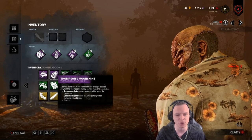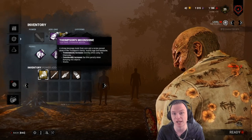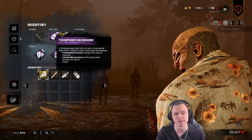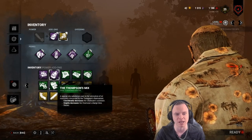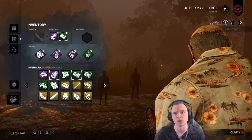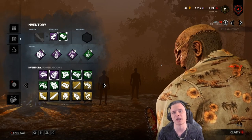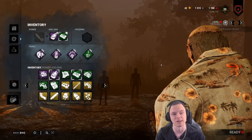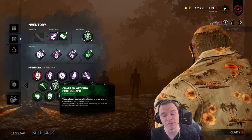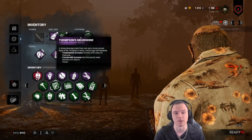Moonshine and Spiked Shoes allow you to curve dramatically and twist around corners while mid-chainsaw. A lot of people pair these with Doom or Death engravings, but you don't need to stack them — they don't work well together, and Spiked Shoes is a poorer man's version of Thompson Mix. With Monitor and Abuse and a smaller heartbeat, you can creep up on survivors on generators very fast. For these add-ons, I'd want the Asylum map — it would be absolutely lethal.